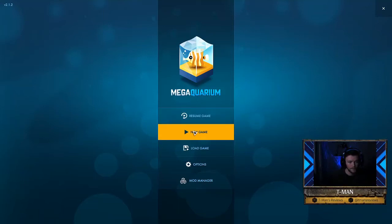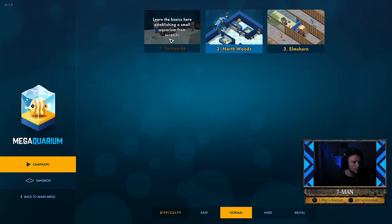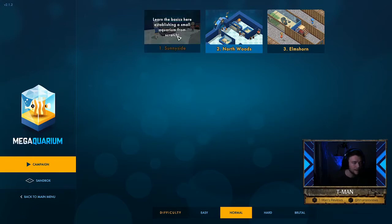Alright Megaquarium, let's go ahead and start a new game. As you can see I've played ahead a little bit just to make sure I have the basics down. I don't want to jump into this game and not know what I'm doing, so we're gonna start from level one Sunny Side, and I'll just keep it on normal — I don't really care for that much of a challenge, let's be honest.